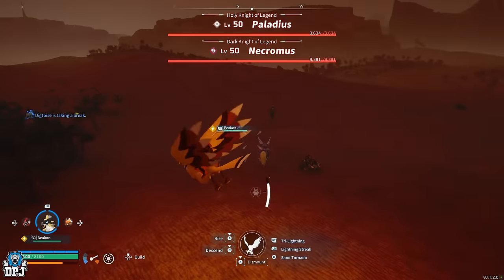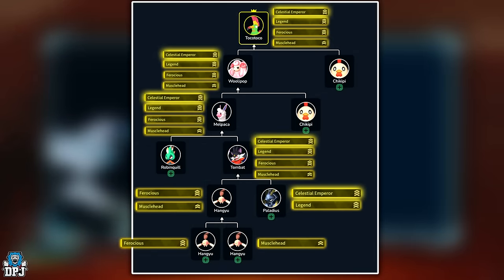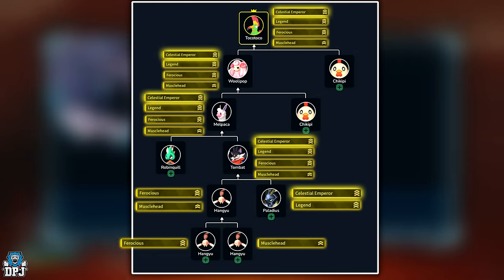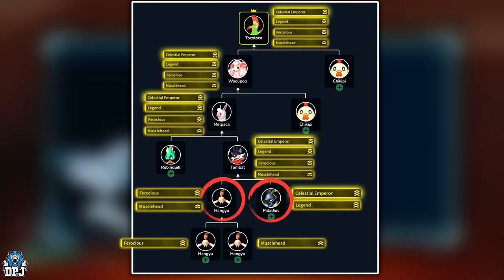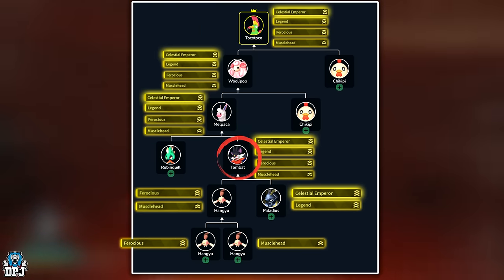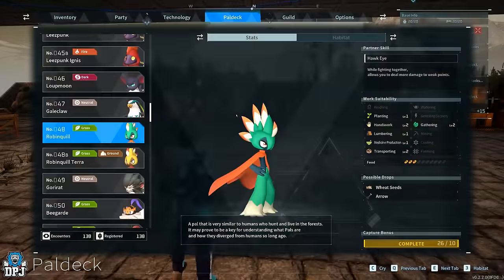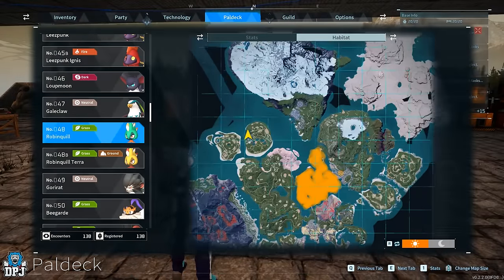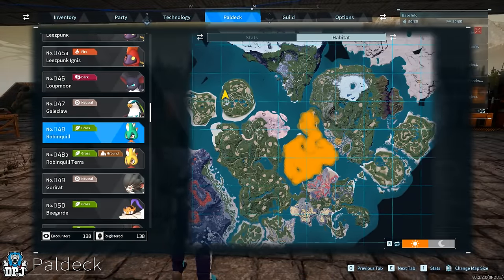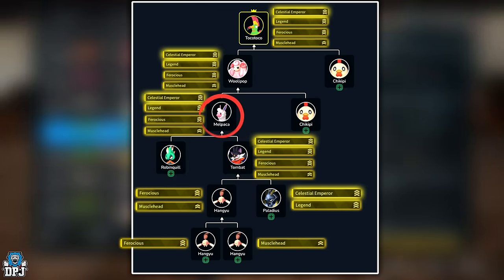Once that's achieved, you need to go out and catch yourself Palladius — another world boss, a legendary world boss — and the only way to get that Celestial Emperor passive. Because he's a legendary world boss, he also comes with that Legend passive. Breed him with your Hangu — this guarantees you a Tombat. You want that Tombat to have all four passives: Celestial Emperor, Legend, Musclehead, and Ferocious. Now go out and catch a Robin Quill with zero passives, or with Musclehead or Ferocious — that's fine. Breed that Robin Quill with that Tombat — this guarantees you a Malpaca, and you need that Malpaca to have all four passives too.